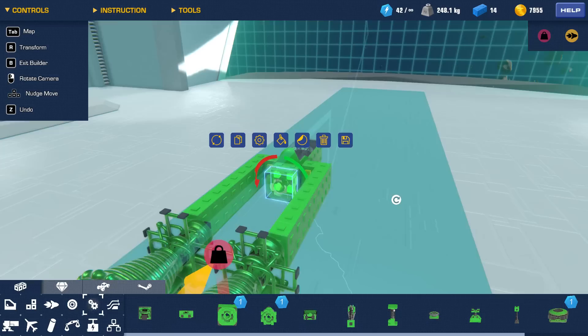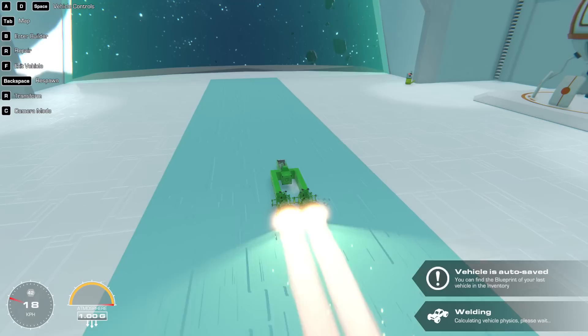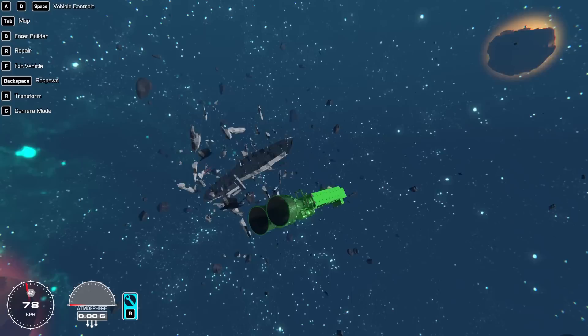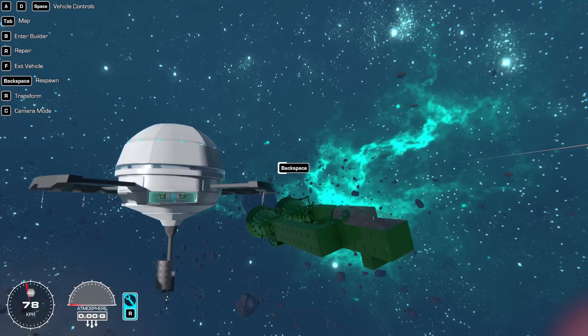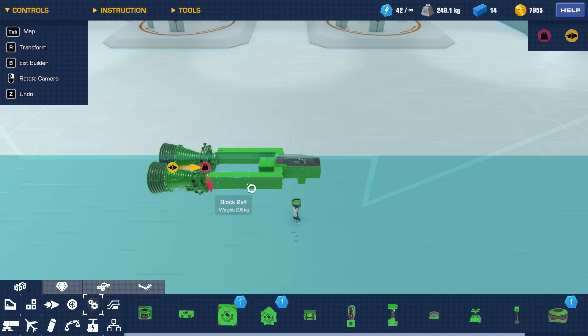I assumed the regular gyro would automatically stop a rotation but not cancel it. But apparently, even with just one gyro on A and D, if we get out into space and rotate, it'll automatically stop us. They automatically cancel your roll, pitch, or yaw. Using regular gyros makes life a lot easier.